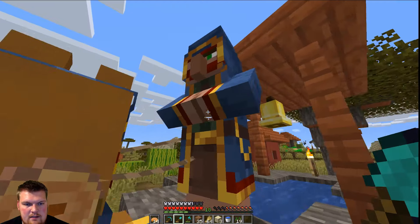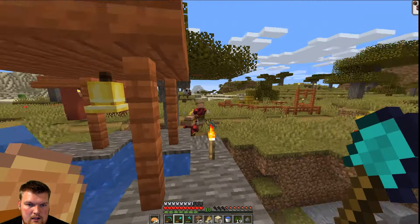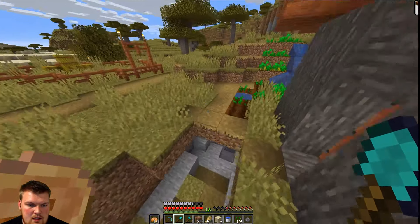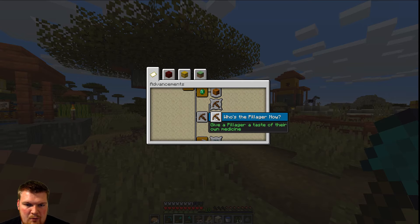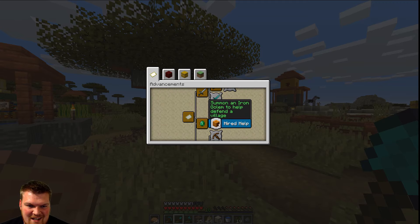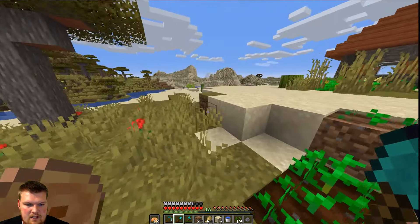Let me see if trading with this guy gets us an achievement as well. Let's buy something cheap — gunpowder, why not? Clearly not an achievement, but new recipes unlocked. So trading with a villager was an achievement. What else can I do to a villager for an advancement? Shoot a crossbow, kill a pillager with a crossbow. 20 biomes out of 42 already — I have no clue what those 20 biomes are. The next thing we want to do is head over to this pillager outpost and steal one of their crossbows and kill them with it.